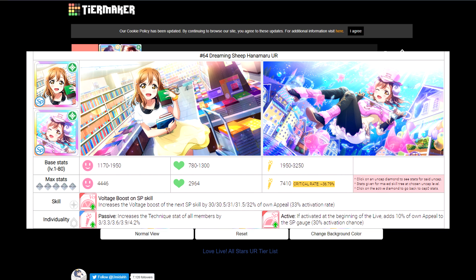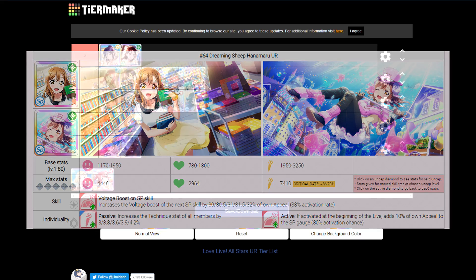Hanamaru is the card you want if you want an SP-focused strategy. But since more viable strategies involve consistent score gains with voltage-type cards, I'd really only put Hanamaru in B tier. If some kind of SP burst team emerged into the meta and it became meta to just keep using your SP skill over and over, Hanamaru would probably be S tier. But unless that happens, she's too unreliable, especially since her appeal stat is rather low compared to A and S tier cards.